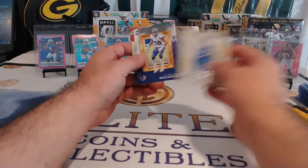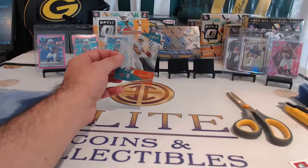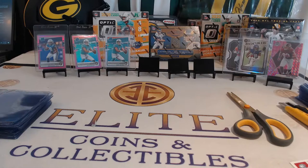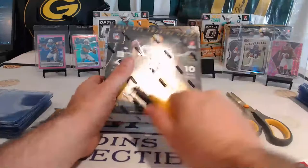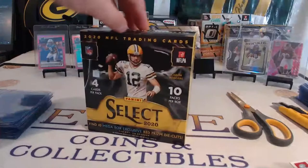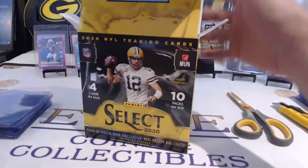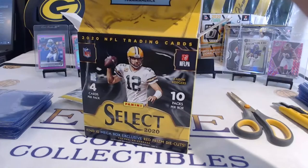Mike Evans. Swifty, Mully Karrison. Another Tua there — Clear Vision Tua. And a Cam Akers in the back. Clear Vision Tua. There it is. One more pack in there, hiding out.